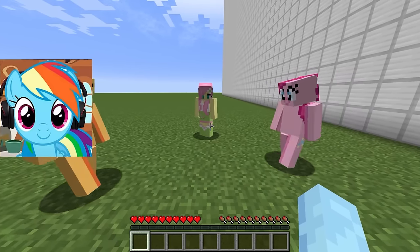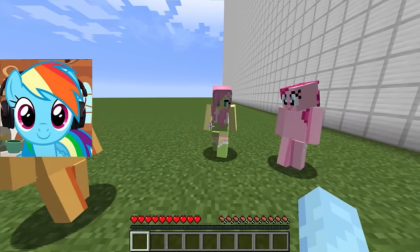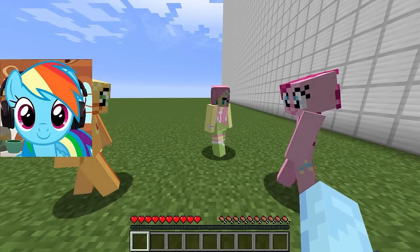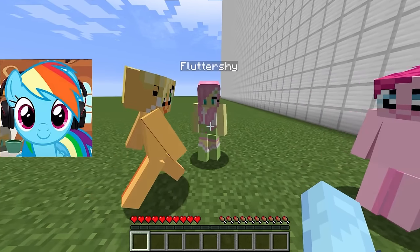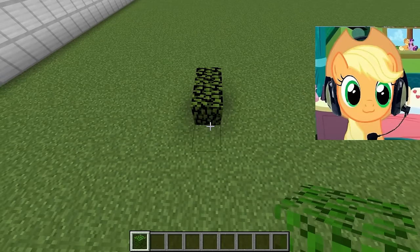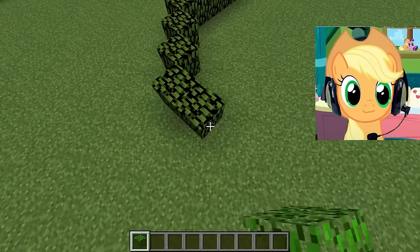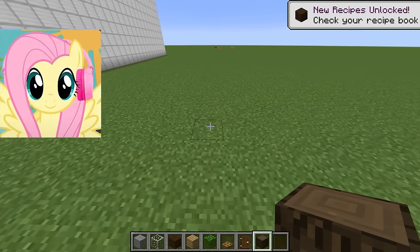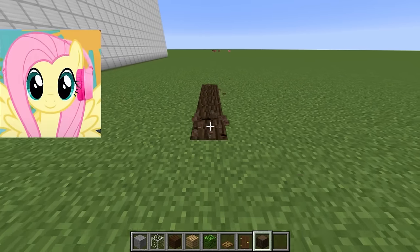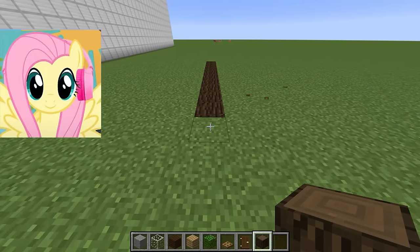Today we will split into two teams. In one team, I will be with Applejack, and in the second team will be Fluttershy and Pinkie Pie. I think it's best we don't delay and start building right now! Our task will be to mark the territory for the start of construction of our house. We will now start building — I will mark the territory on which we will build our house. It will be a 120 square blocks.